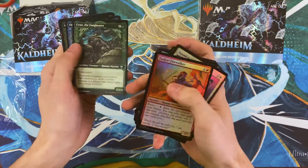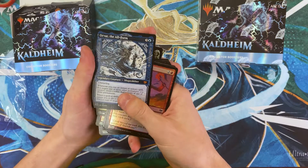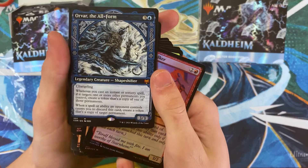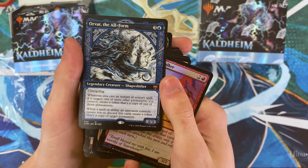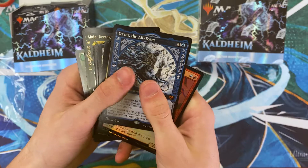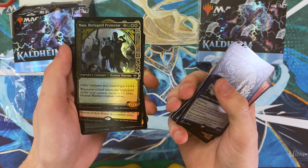Bin the Fangbearer. Orva of the Old Farm is pretty solid — it's a fun commander build. I play primarily commander, so that's usually where I default when I'm looking at cards. And then we have Maia, Brita guard protector.